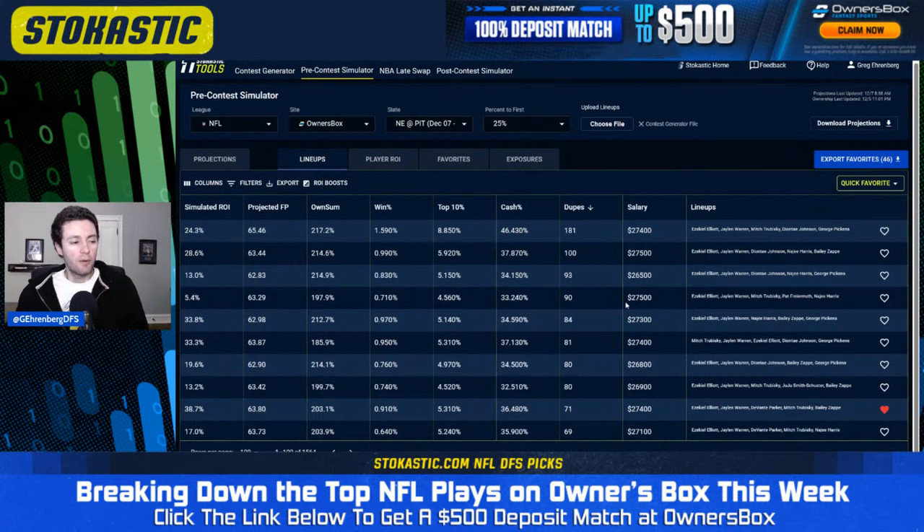When we sort by dupes, most of the lineups expected to be heavily duped are not making it into my top overall projected lineups. The lineup expected to be duped the most is also the one I projected for the most fantasy points — Zeke, Jalen Warren, Mitch Trubisky, Deontay Johnson, George Pickens. Another heavily duped lineup is Zeke Elliott, Jalen Warren, Deontay Johnson, Najee Harris, Bailey Zappi. Zeke looks very, very popular in that multiplier captain spot tonight.